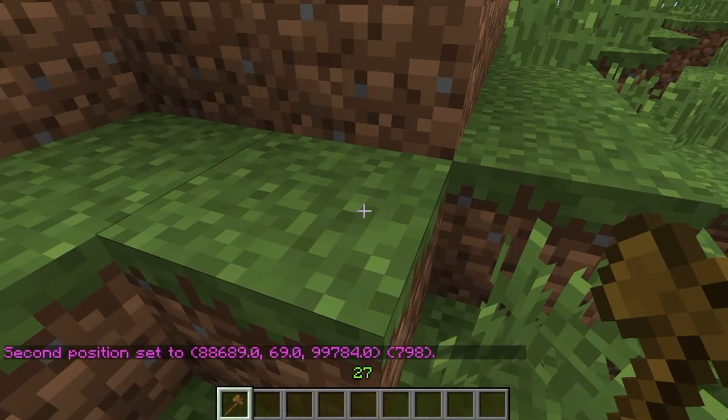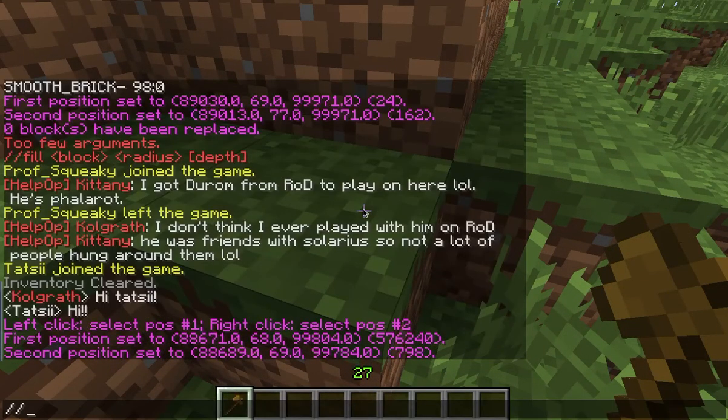Then we're going to right-click on the other section you want to get rid of — we'll say this one here. Now you do //replace, double slash replace. In this case we just want to clear it, so we use air.